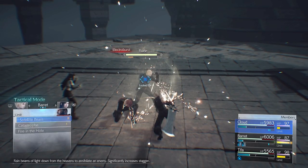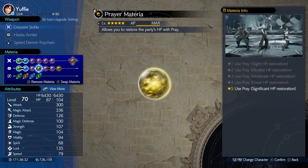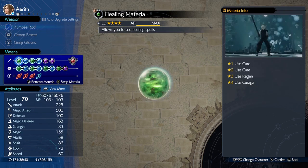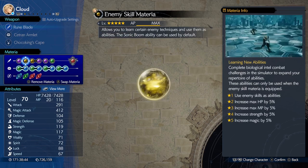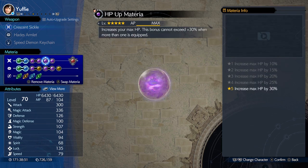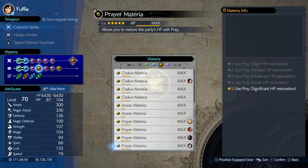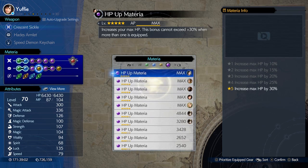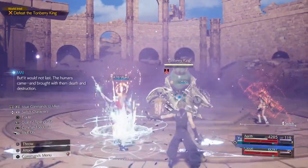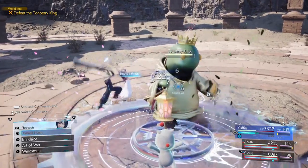For the party and materia setup, use Cloud, Yuffie, and Aerith whenever you have the chance and just spam Brumal Form — the Brumal Form technique works wonders. If Aerith or Cloud has Genji Gloves you can cast the spell and it will do a lot of damage. For materia, check whatever the particular boss is weak to. If a boss is weak to fire or ice, use ice with MP Absorb, ice with HP Absorb, and ice with Magic Focus or Swift Cast — that way you have essentially unlimited mana while casting and you also get some HP back. Put an ATB Ward on Yuffie and cast Haste on Yuffie, then have Yuffie spam Brumal Form — she gets ATB for everyone and you can do whatever you want.